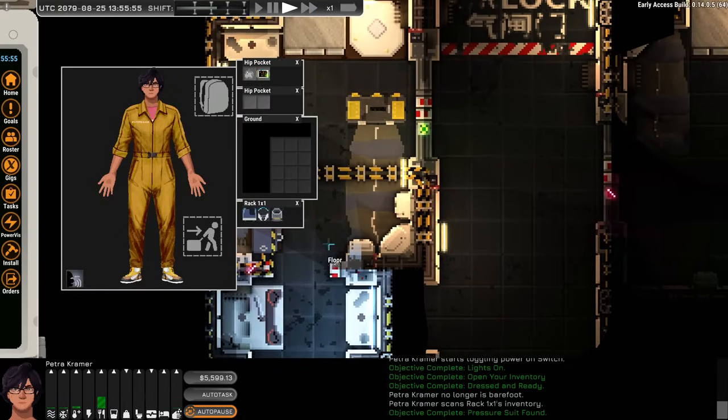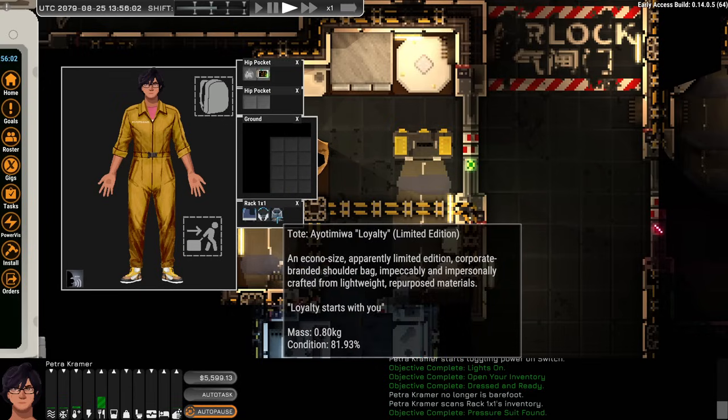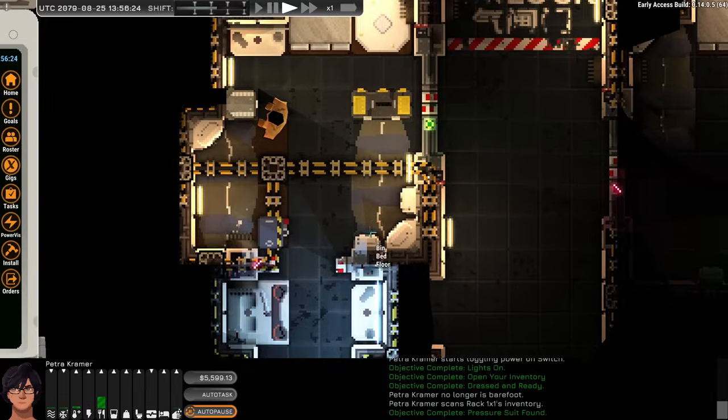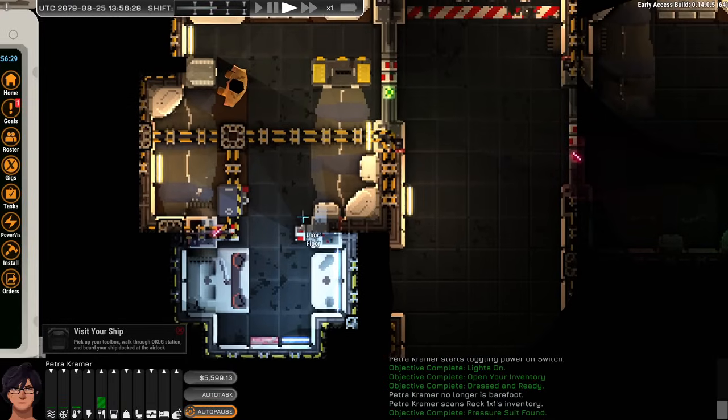We found our pressure suit. First, we grab the IO loyalty tote bag — an econo-size, limited edition corporate branded shoulder bag, impeccably crafted from lightweight repurposed materials. "Loyalty starts with you." We put it in our back slot, giving us a three-by-three storage section plus an extra pouch. The pressure suit goes into the backpack. Now we're being told to visit our ship, but first we scan around the room.